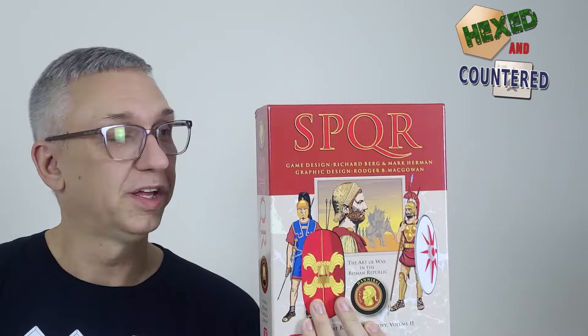Let's get this started with a classic. This of course is SPQR — the second volume of The Great Battles of History, designed by Richard Berg and Mark Herman, two of the most well-known, successful, prolific, and talented game designers ever. Artwork by Roger B. McGowan. This is a GMT game and obviously covers the ancient period — the period of the Roman Republic. So that would be option number one.